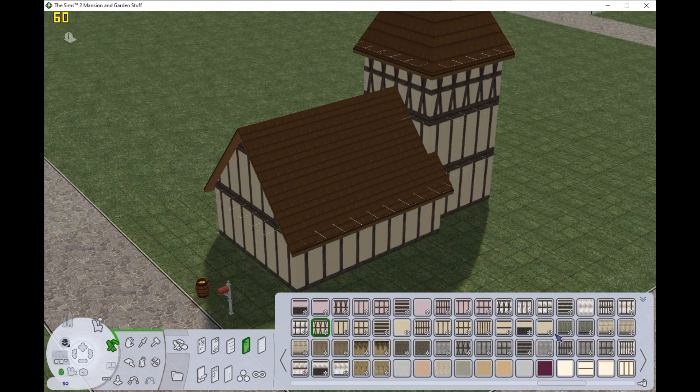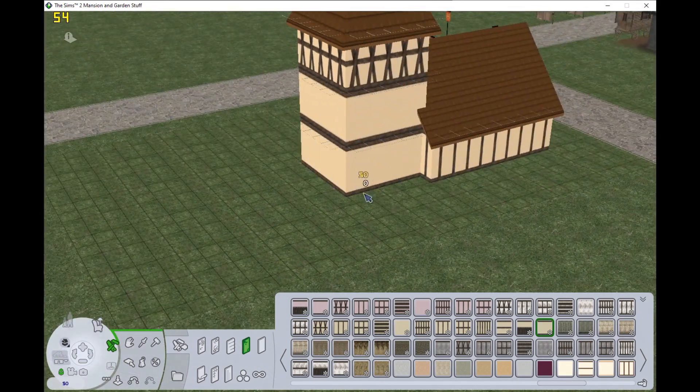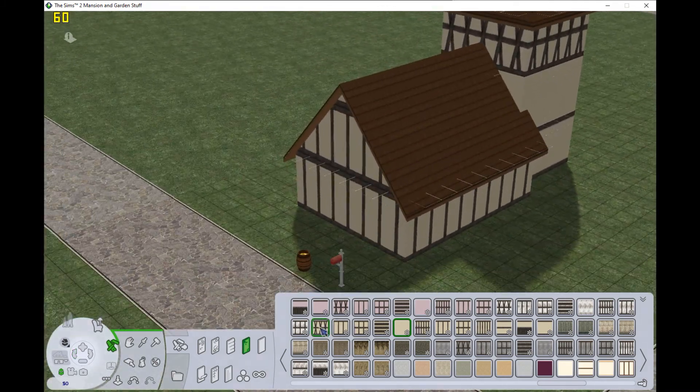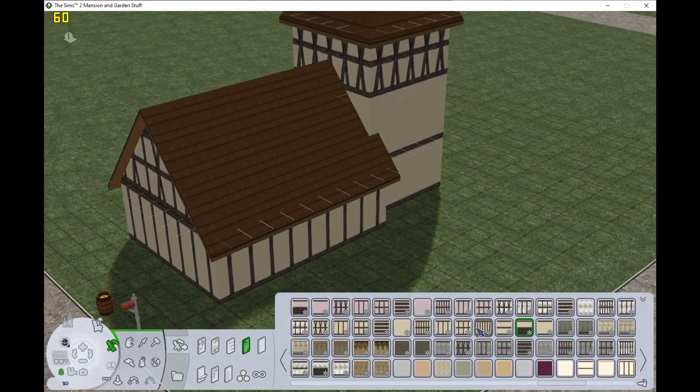I pretty much went pure Tudor on this one. It took me a minute to decide how I wanted to do it, because that tower technically was solid plaster. But I didn't really like it — I didn't like how it looked, I was annoyed with it. I tried a couple things, but I just didn't like the way that it looked.